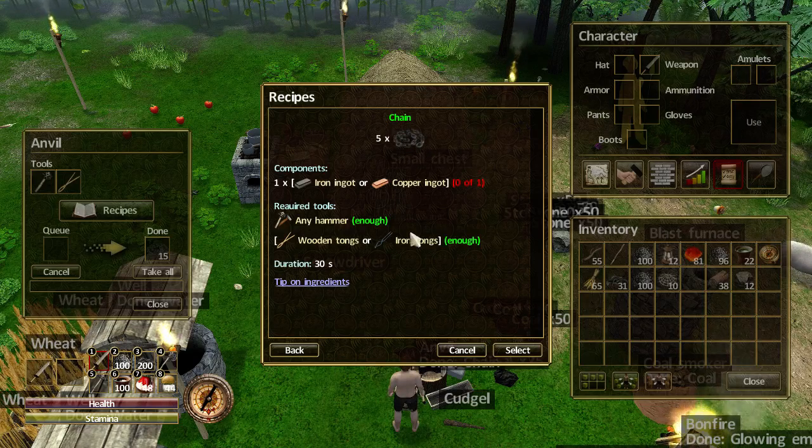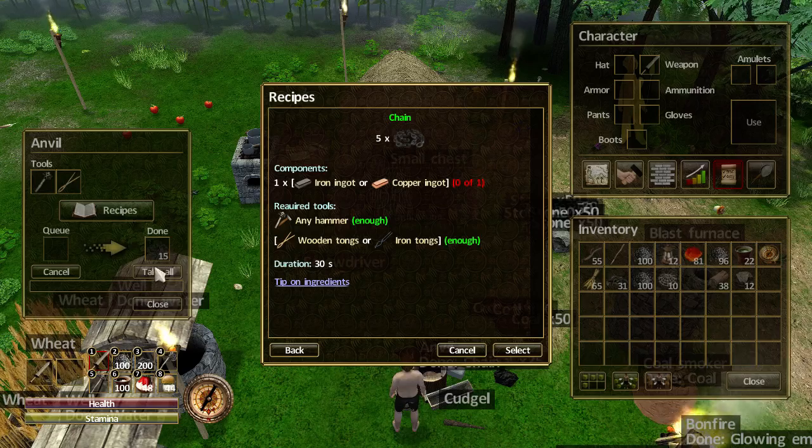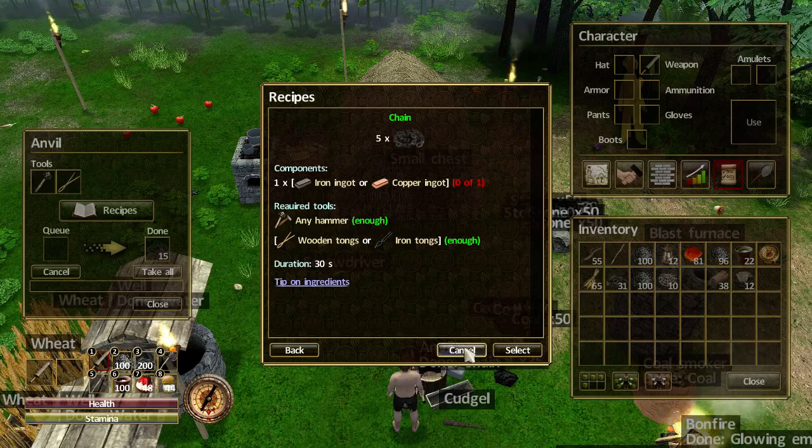So all those copper coins you're getting, you can turn into copper bars if you've not managed to mine any copper. For one ingot, you will get five chains. One ingot will get you five chain links. I've already taken the liberty of making some, so you didn't have to wait.